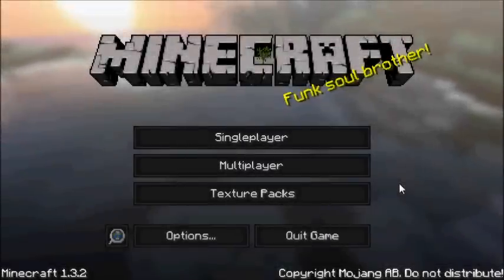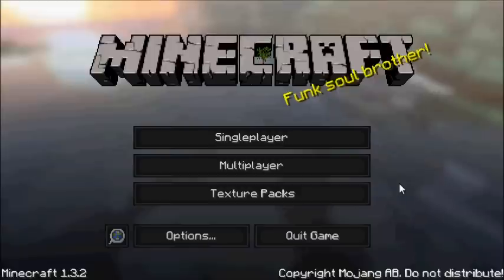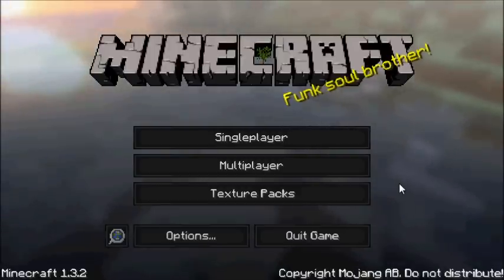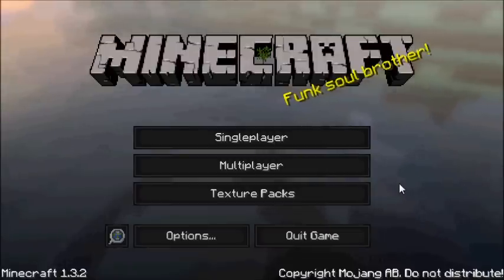Hey, what's going on thirders? Paul the Third MC here and welcome back to another Texture Pack Tuesday. So today I'm going to be showing you guys Defscape. I'm currently using the 64-bit version but you can also get it in 32 and 16. You're going to need MC Patcher or OptiFine to run this, but otherwise this is an awesome texture pack by Define. Let's just dive right in and get started.